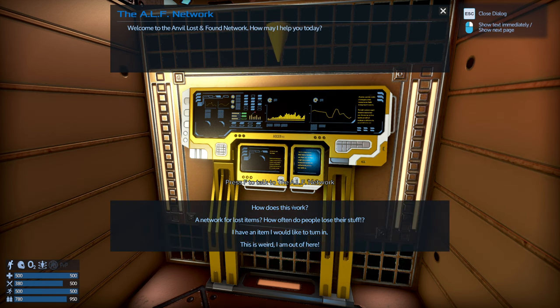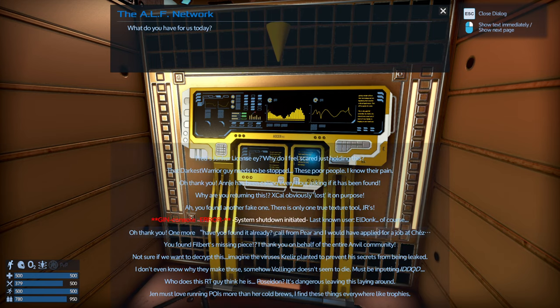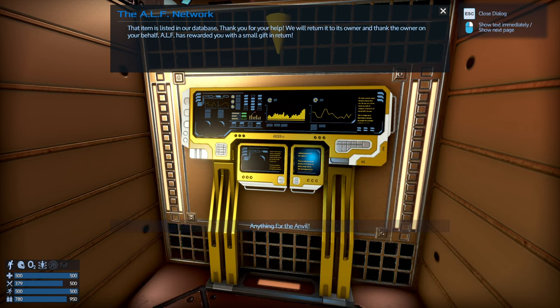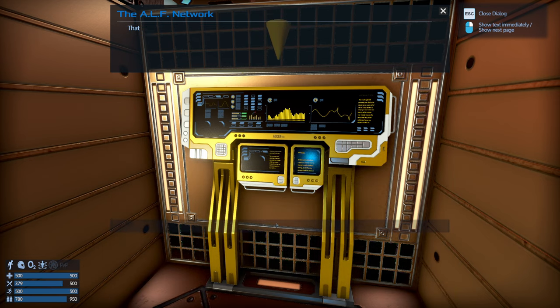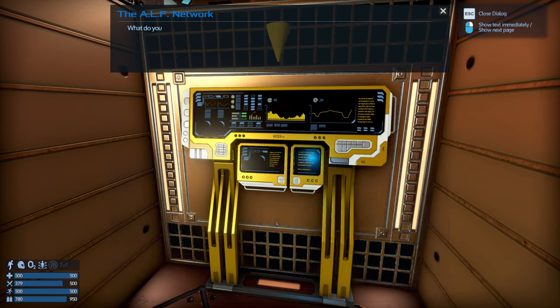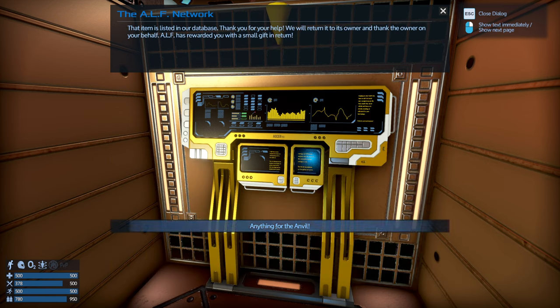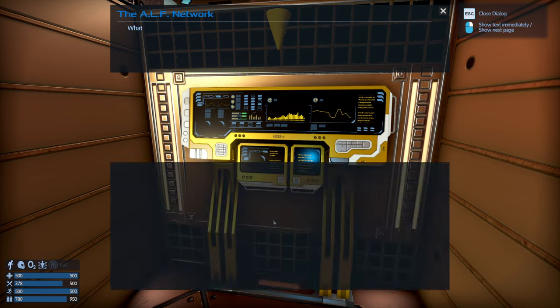I forget what it stands for — Anvil lost and found, right? So in this case I want to churn in an item and it's going to give you a list of everything you can churn in because I have it in my inventory. I'm just going to keep clicking and churning all those lost and found items into this console. Every one that I churn in turns into a coin. And you'll see once I get back to my ship, I have a lot of coins already.